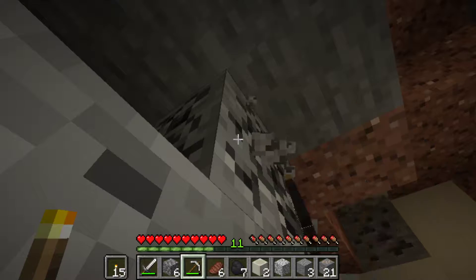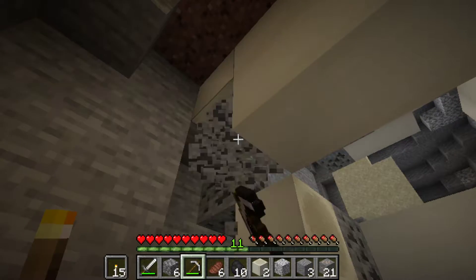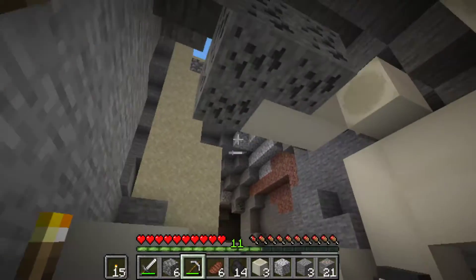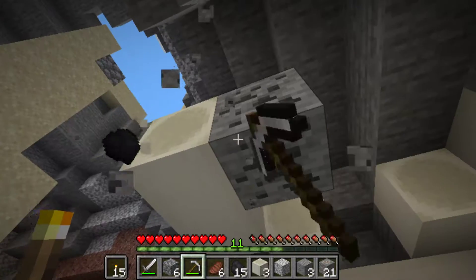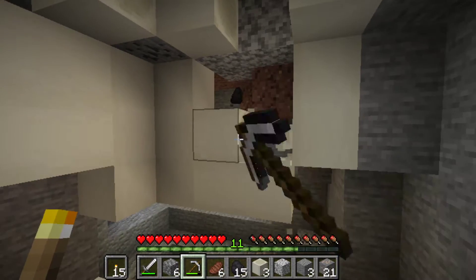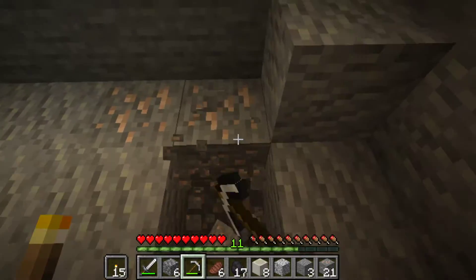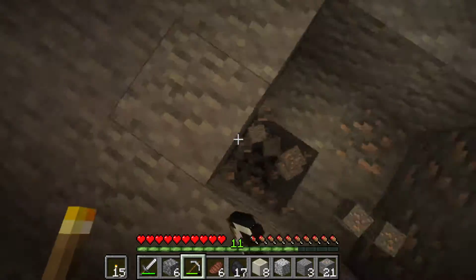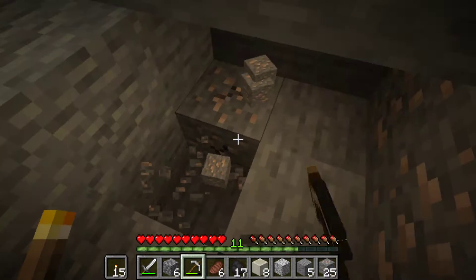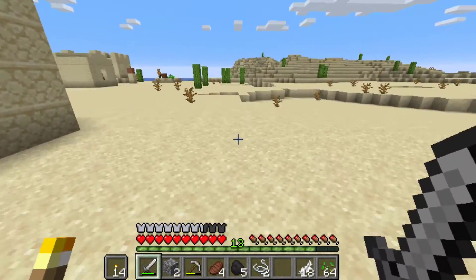Mining sand without enchantments isn't that fun, and I have no armor on either. We're going to fix that — get some iron, get some coal. I kind of want to leave these bone blocks here because it's kind of cool. Maybe I should head to spawn at some point and enchant my stuff because there's an enchanting table at spawn. But yeah, we'll go back to mining.